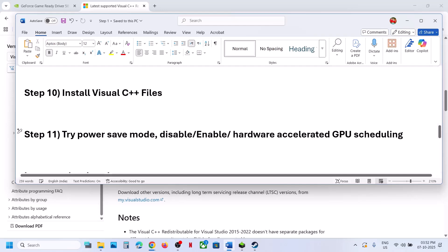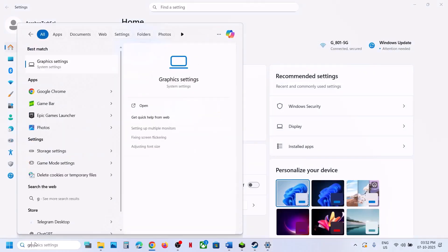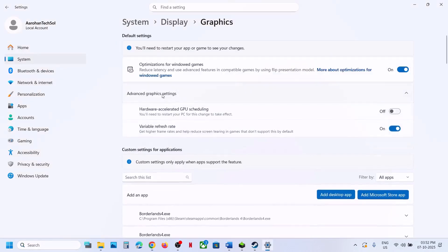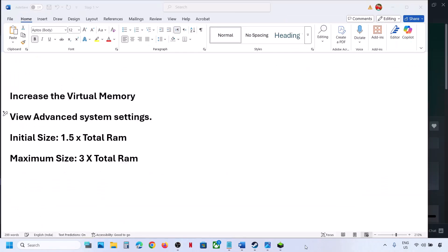The next step is to enable or disable Hardware Accelerated GPU Scheduling. Open Windows Settings or type Graphics Settings in the Windows search box, go to Graphics Settings, and click Advanced Graphics Settings. If Hardware Accelerated GPU Scheduling is off, turn it on and check. If it is already on, turn it off, then relaunch the game and check.